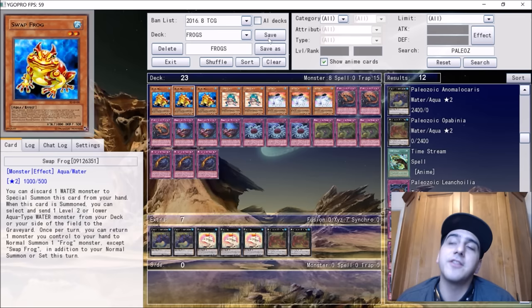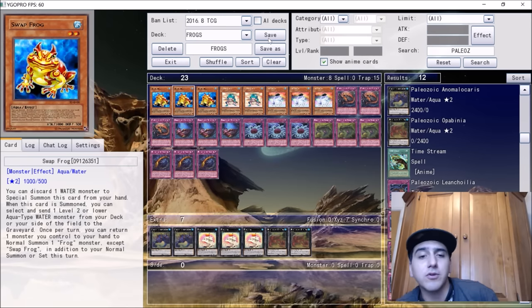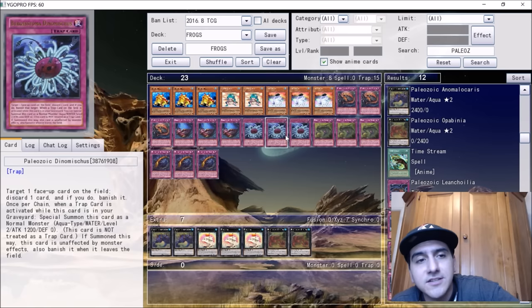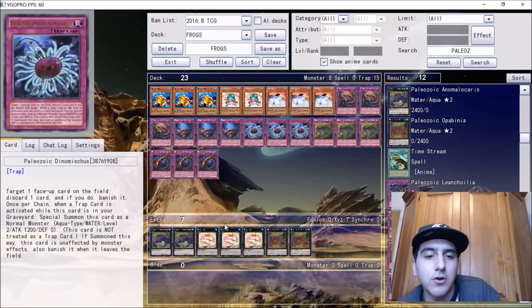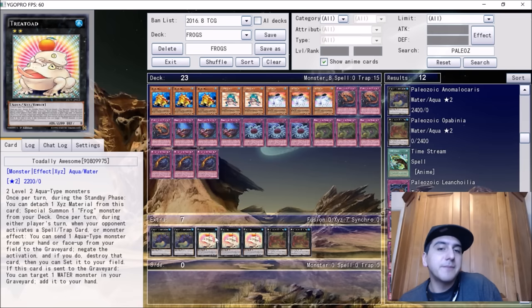This deck is really cool — two builds topped the ARG in Atlanta. The way they play it is interesting: whenever you spring a trap, the Paleozoics activate from the graveyard summoning themselves. So you can play cards like Threatening Roar or Reckless Greed to further your game state or prevent you from dying, then spring one of these guys, bring out another, and make Toadally Awesome. They're also playing cards like Curry Bandit to load their graveyard with traps. The deck has a lot of potential.